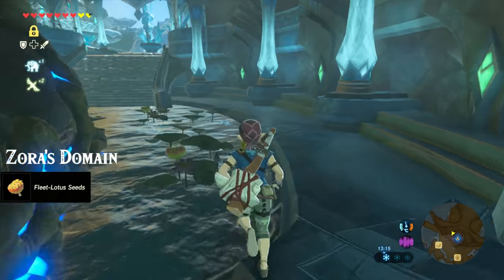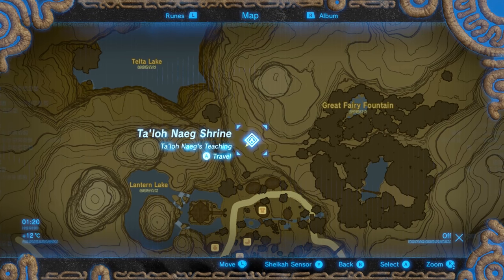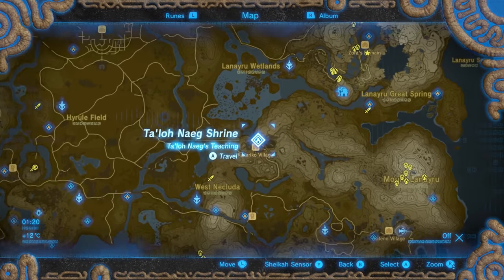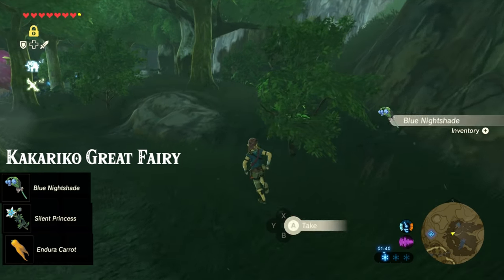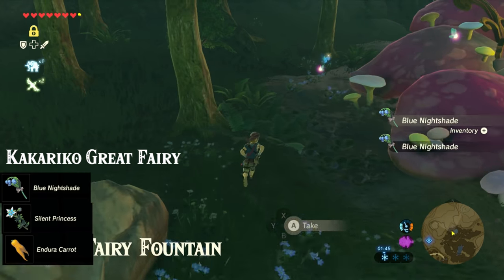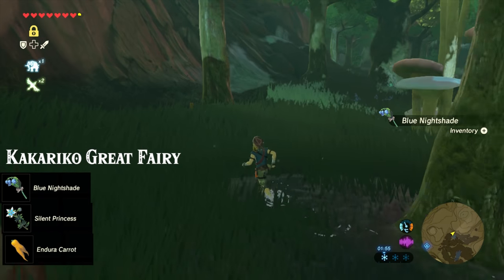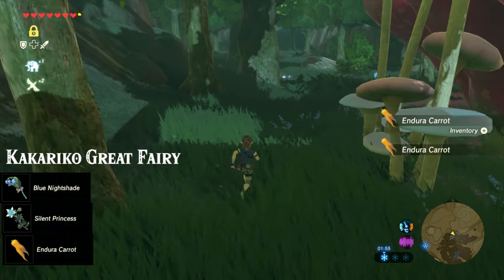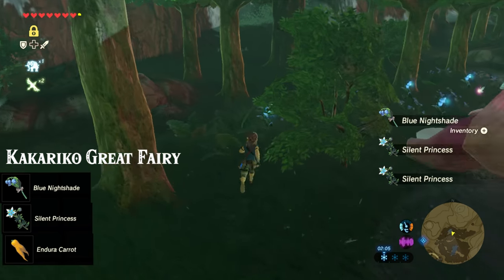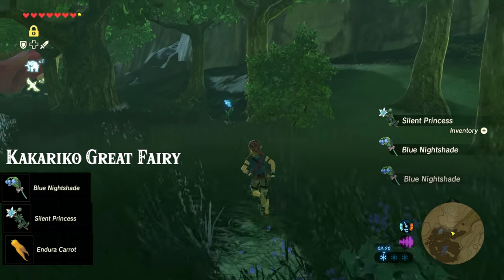If you're not going to use the speed bonus effect that much, you can go ahead and skip this area. Finally we're going to visit a couple of great fairies starting with the one next to Kakariko village — you can get there from the Talo Naeg shrine. In the area around the great fairy fountain you're going to find a lot of blue nightshade, which adds a stealth bonus effect and is also used to upgrade the stealth set. Behind the fountain are a couple more enduro carrots as well as some silent princesses. Now go through the rest of the area collecting all the blue nightshade that you find. Also there's another silent princess growing in the eastern part of this area.